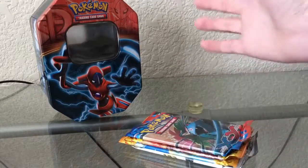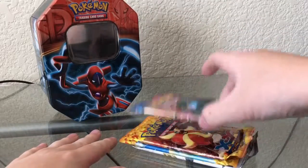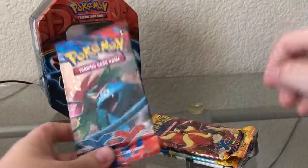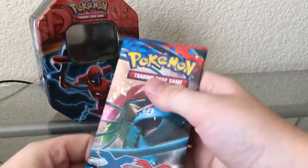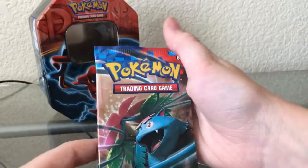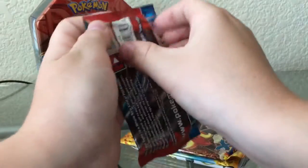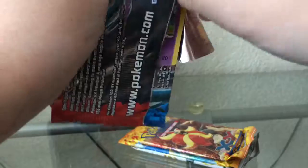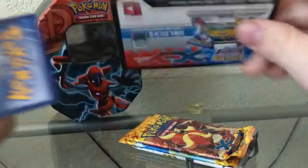These packs are so old — nobody opens these packs anymore because they are so old. Like, this was when X and Y first came out, and X and Y Flash Fire was really old. And Legendary Treasures was back in Black and White — that was crazy. So we've got the Venusaur X and Y booster pack here, just X and Y, not X and Y anything. Ooh, Ekans — I really like that card. That's a pretty sick card.